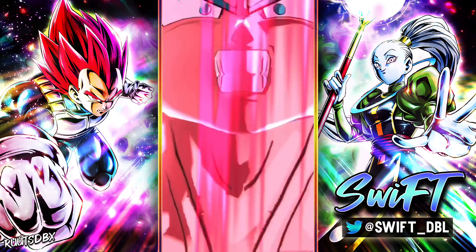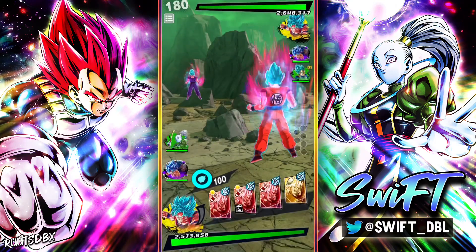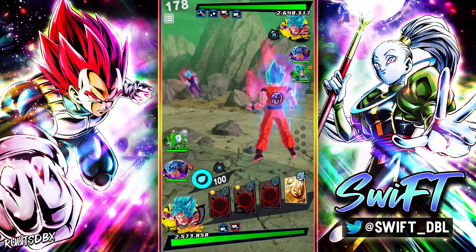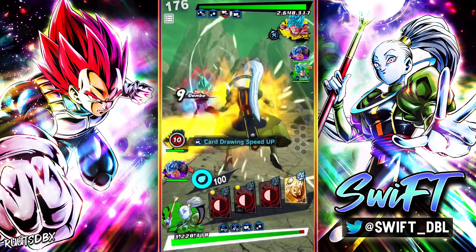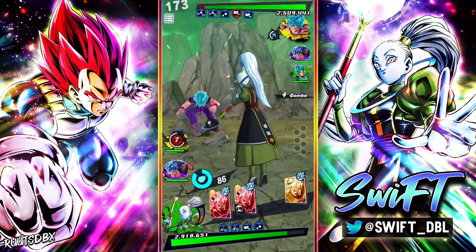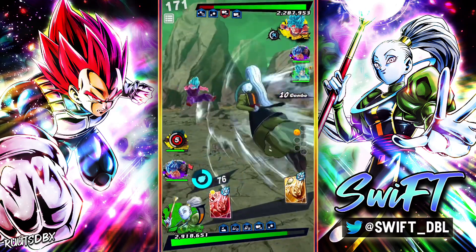Alright, God Ki versus God Ki — we're both starting with Goku, so both of our strike cards are gonna be sealed. Please don't have a blue... bad time to charge, very bad time to charge. Okay, I should gain priority here — let's just keep going, we got the card draw speed.